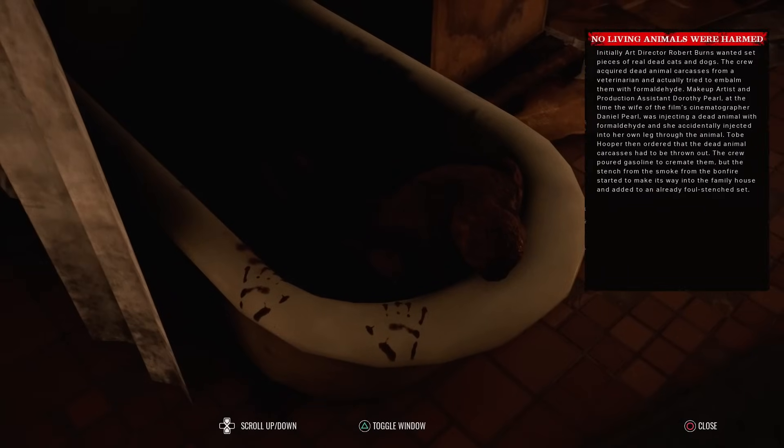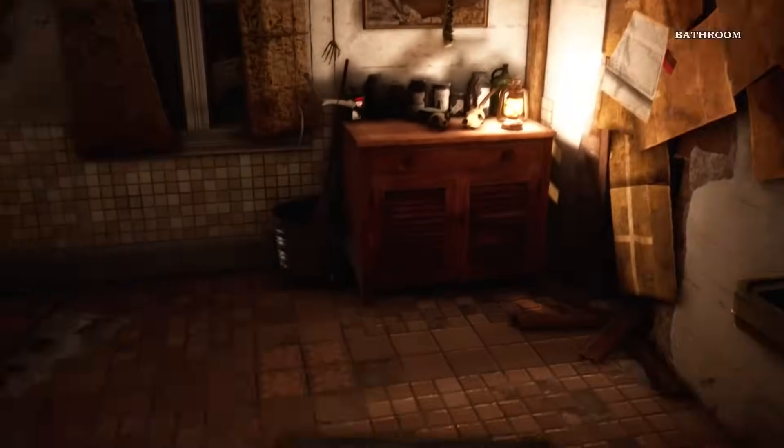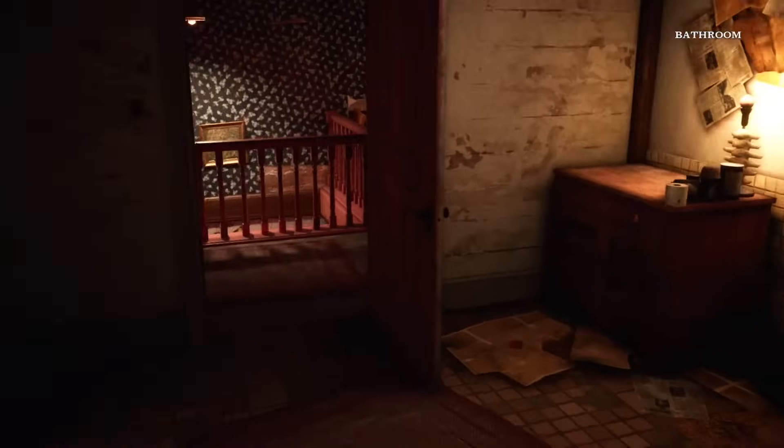No living animals were harmed: initially art director Robert Burns wanted set pieces of real dead cats and dogs. The crew acquired dead animal carcasses from a veterinarian and tried to embalm them with formaldehyde. Makeup artist Dorothy Pearl - at the time the wife of cinematographer Daniel Pearl - was injecting a dead animal with formaldehyde when she accidentally injected into her own leg through the animal. Tobe Hooper then ordered the dead animal carcasses to be thrown out. The crew poured gasoline to cremate them, but the stench from the bonfire's smoke made its way into the family house and added to an already foul stench.